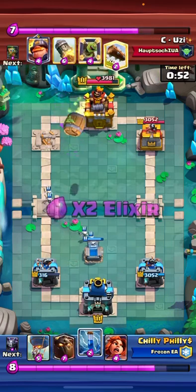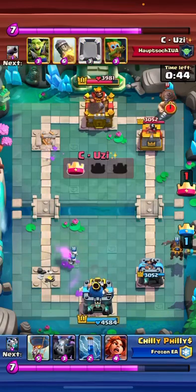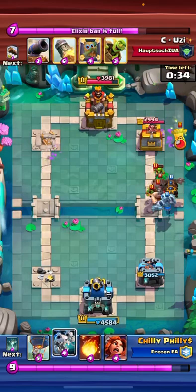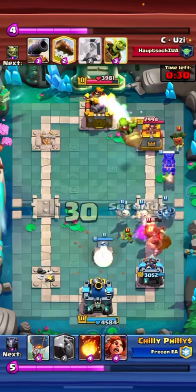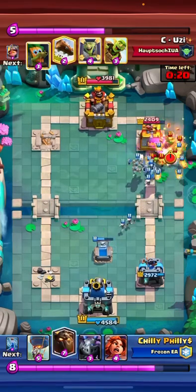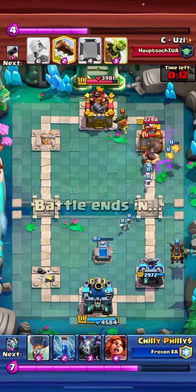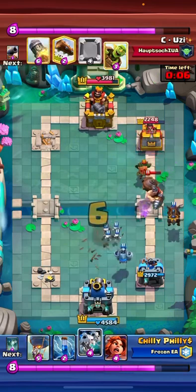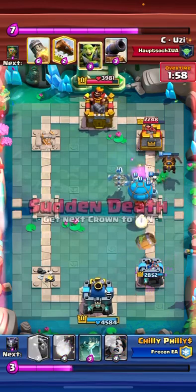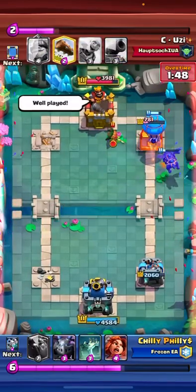We always just want to cycle to Tombstone. He puts his Mighty Miner down — everything should get cleaned up pretty good there. He misses his Rocket, so now I can just set up another push. We're looking pretty good here. I can just Zap the Barrel, and he's got to worry about this big push coming in. He Rockets, and he misses the Balloon, so that's a GG.